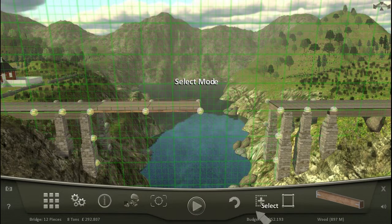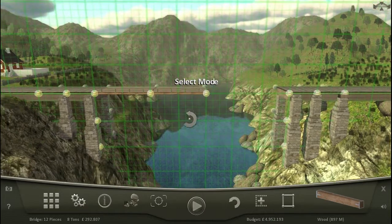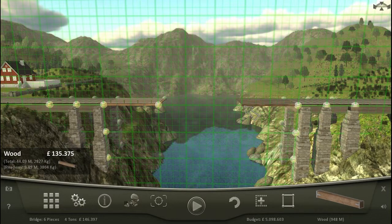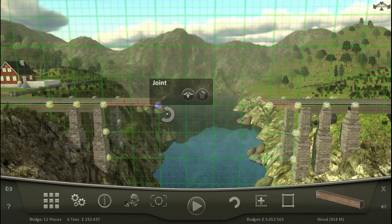I wanted the select mode, which does not seem to be working for me. Weird — glitchy things in this game. We'll just do it the old way — joint delete. The support might be nice from that, first anchor point down here.